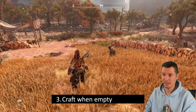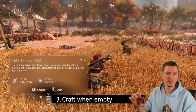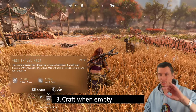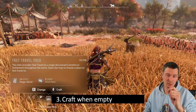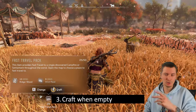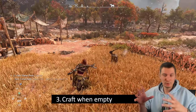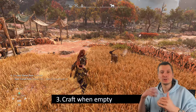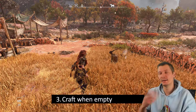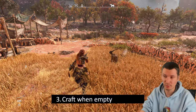A minor but useful thing: craft fast travel packs only when empty. You can press and hold the button to open the fast travel pack crafting. If you have 21, for example, it's slow. But only when you are absolutely out of them will it craft super fast. Don't constantly refill — just use them freely and craft in one go when empty. It's way faster and less frustrating.